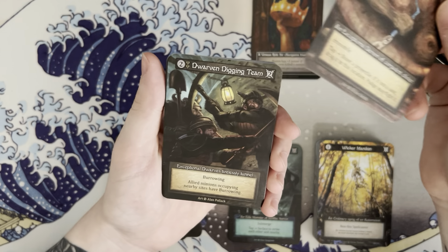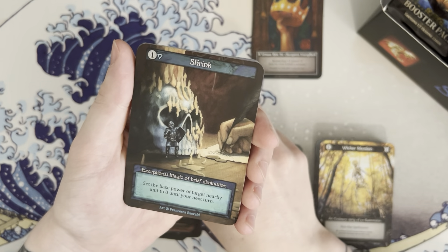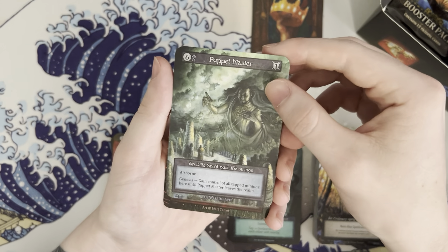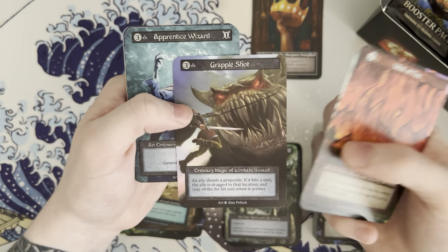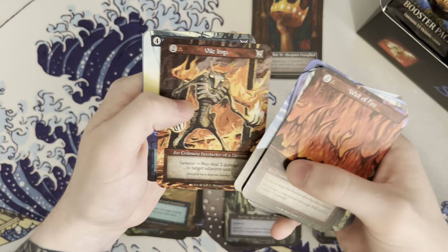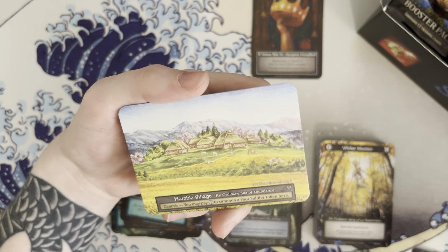Pudge, pudge butcher, dwarven digging team, shrink, puppet master. Yeah, any lead, wall of fire, grape shot, apprentice wizard, blizzard, cloud spirit, vile imp, pirate ship, and sandstorm, with a humble village in the back.